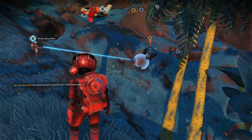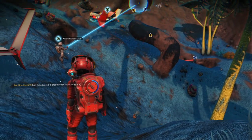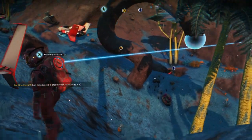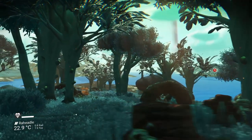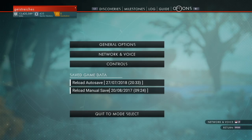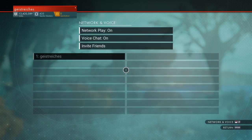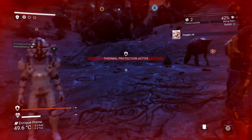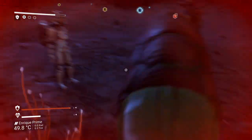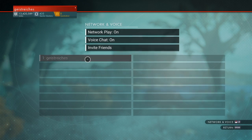When you log into the game you can choose to play your existing save and open up network features to assure other players can join your game. To do so, choose play game, click on your last save and you will start from your last solo gameplay location. Then go to the menu, choose options, and here network and voice. Switch network play on — that will assure your friends can join you, or random strangers might be connected with you when they choose join random game at their starting screen. You can also turn voice on or off and invite friends directly.